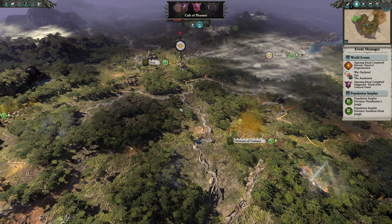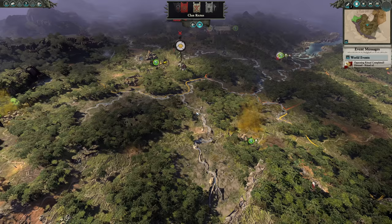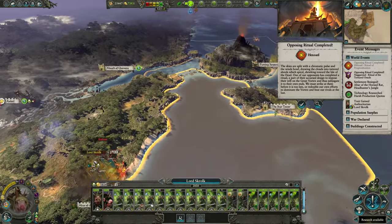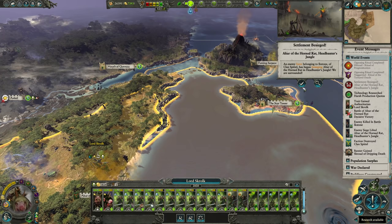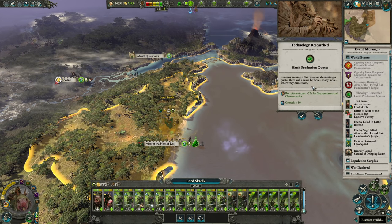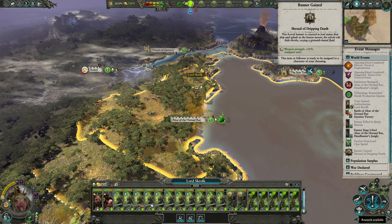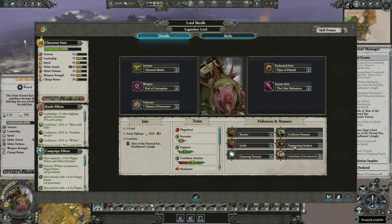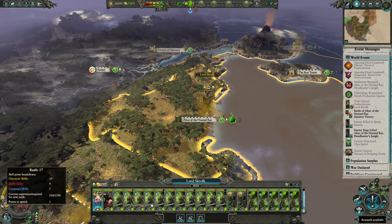Oh no, Locus - finally. He's finally decided to declare war. He's taken the whole cape, it's a real problem. We've got problems in the north as well, and this is annoying because it's slowing down replenishment. So let's get rid of the Irksome Ixstone. An opposing ritual has been completed. Harsh production quotas give you the extra growth, which is what I was hoping for - it means nothing if Skavenslave die meeting a quota, there will always be more. Clan Spittle has been spat out, and the Shroud of Dripping Death gives plus 10% weapon strength for assigned units - that's quite nice. Let's give him the Shroud.